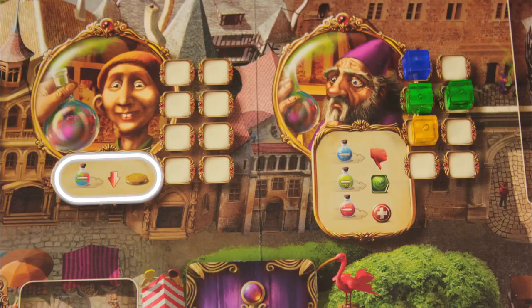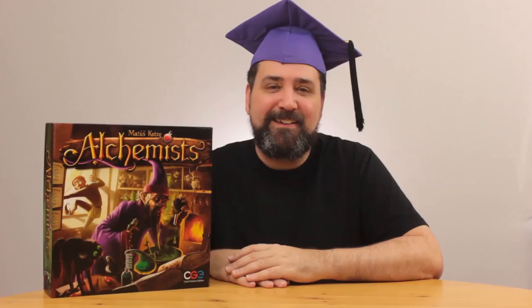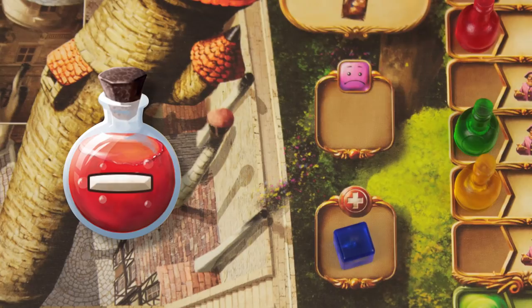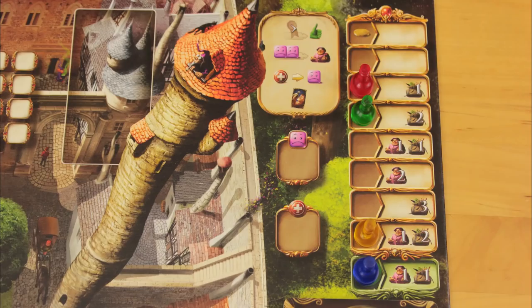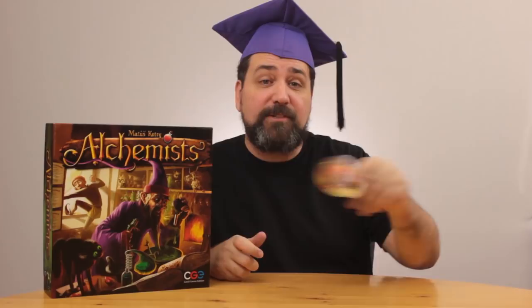If the potion is negative, then each wizard who tests a potion on a student after you has to pay one gold to the bank. If you chose to drink the potion yourself, the experiment is free, but you might suffer the effects of a negative potion. If you drink an insanity potion, you lose one reputation point. If you drink poison, your cube goes into a quarantine space and you'll have one less cube to use in the next round. If you drink a paralysis potion, you move your flask to the very last space on the turn-order track — it's hard to get out of bed when you can't feel your legs, so you're waking up dead last next round. If multiple players get paralyzed, they wake up in the order in which they were paralyzed. At the end of each round, the starting player token gets passed clockwise, skipping over anyone who's paralyzed.